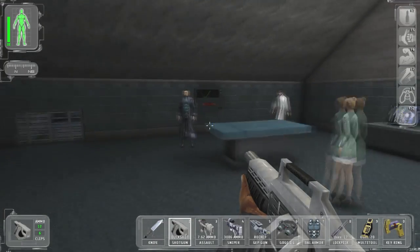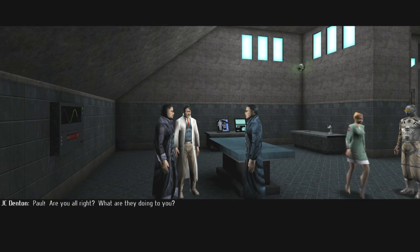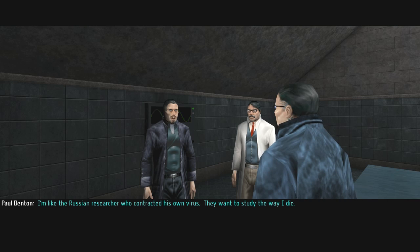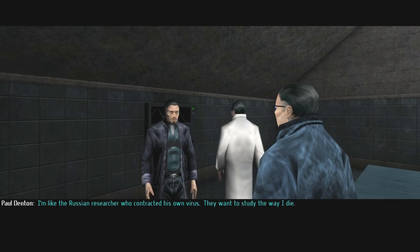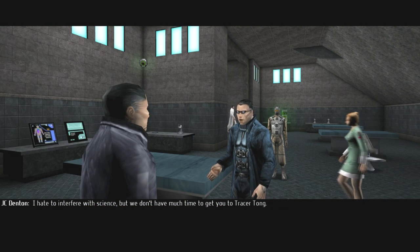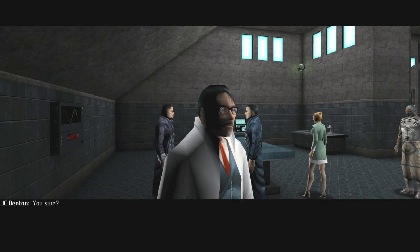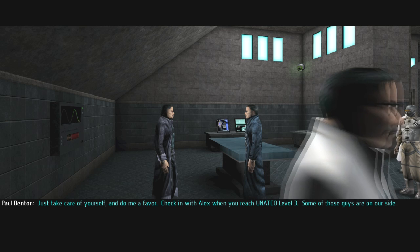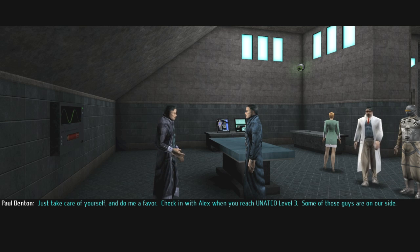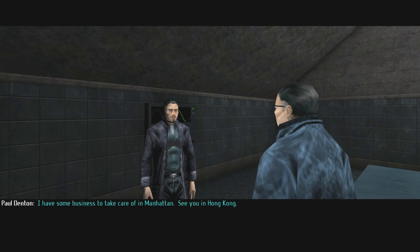'Oh, he's not quite dead yet.' 'You won't get far — they've locked the doors.' 'Paul, are you alright? What are they doing to you?' 'I'm like the Russian researcher who contracted his own virus — they want to study the way I die.' 'I hate to interfere with science, but we don't have much time — we need to get you to Tracer Tong.' 'You go first, I'll slip out on my own.' 'You sure?' 'Just take care of yourself — check in with Alex when you reach Yanako Level 3. Some of those guys are on our side. See you in Hong Kong.'